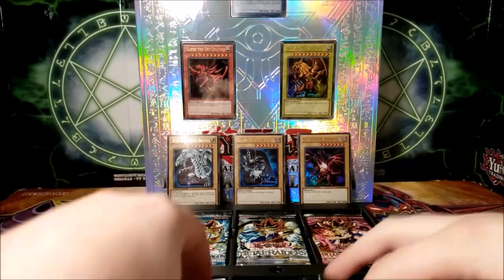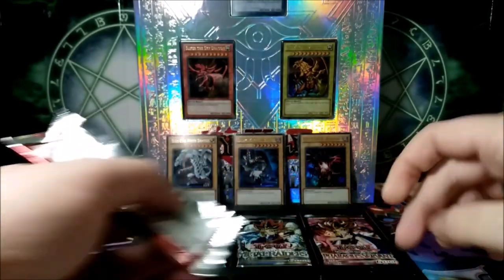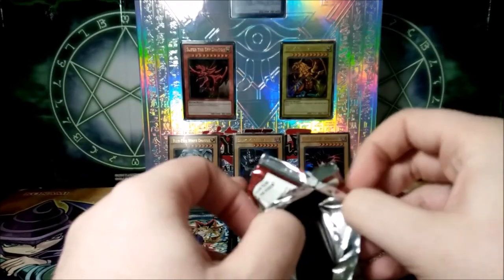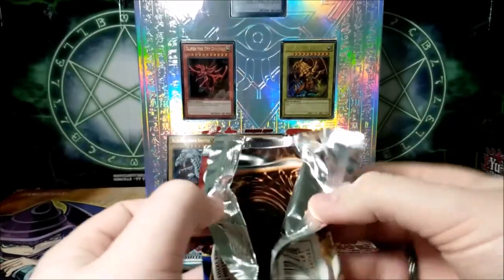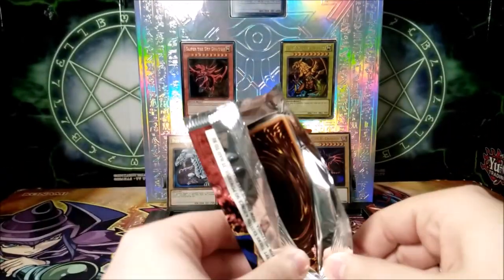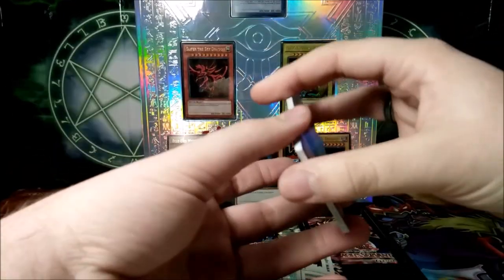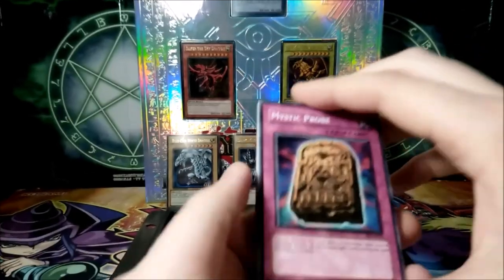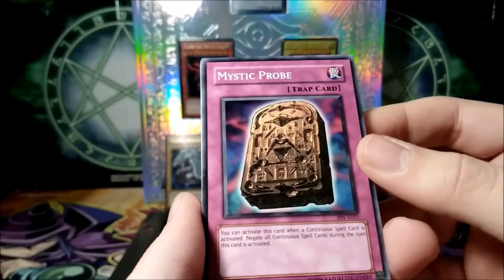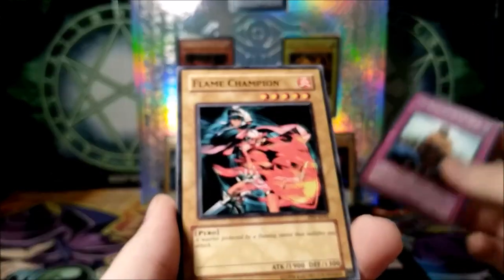We'll start with the bottom ones. Let's start with Pharaoh's Servant. I'll try to be very delicate with these packs because if I can conserve them to put them back in those little pockets they came in, that would be amazing. I just have to take a whiff — this is old as hell. It smells like old ink. I just love this. This is a very awesome way to end the first month of this year. So we have Mystic Probe — a very old school trap, never used for much. We have the Regulation of Tribe, and Flame Champion.